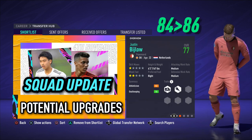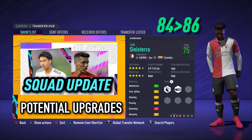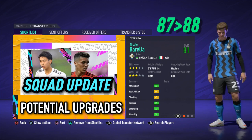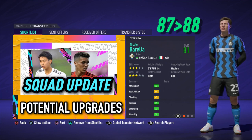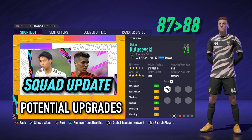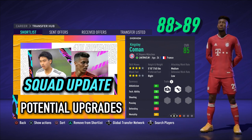Feyenoord goalkeeper Justin Bijlow from 84 up to 86. And yet another Feyenoord player, now a new exciting prospect, is winger Luis Sinisterra — potential upgraded by plus two to 86. Inter Milan central midfielder Nicolò Barella, who I still can't believe hasn't got a face scan in FIFA 21, sees his potential up one to 88. The penultimate upgrade this week from the fictional Juventus, Piemonte Calcio, is Jan Kuliszewski — potential upgraded by plus one to 88. And the final potential upgrade this week is for Bayern Munich winger Kingsley Coman, up plus one from 88 to 89.